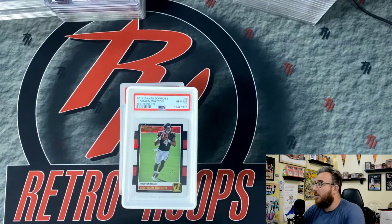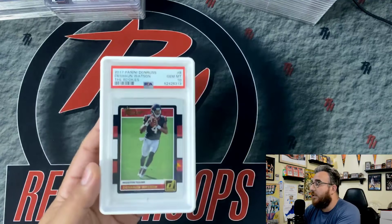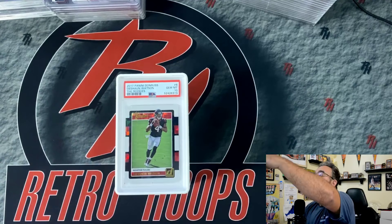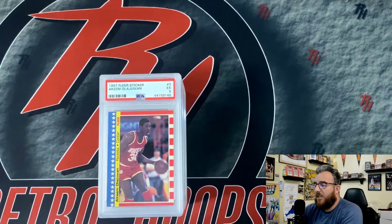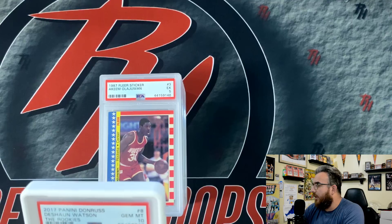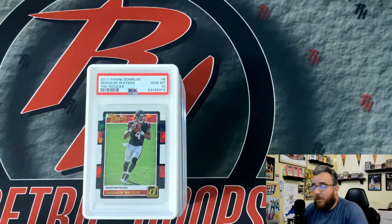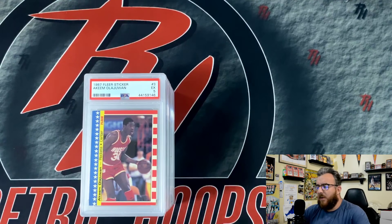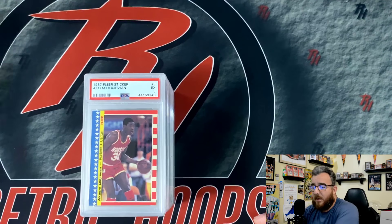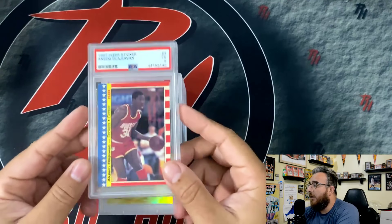So you guys saw this one. This is Deshaun Watson — PSA 10 Rookies. That's really pretty much it, not much else to look at. I just picked this one up, it was pretty cheap, pretty decent price. I think that once his legal woes are done, the guy's a top 10 quarterback no matter what. I got a handful of other raw rookie cards of his.